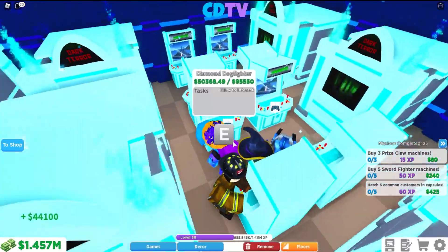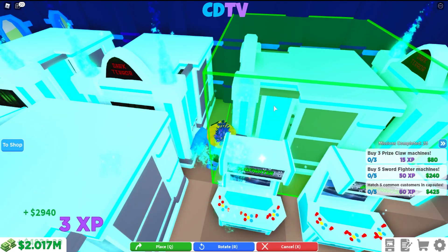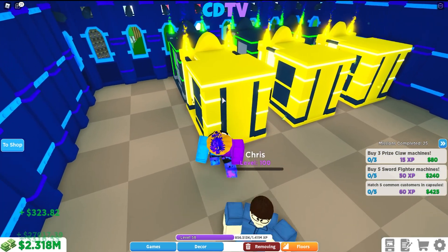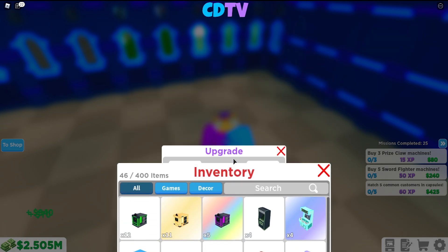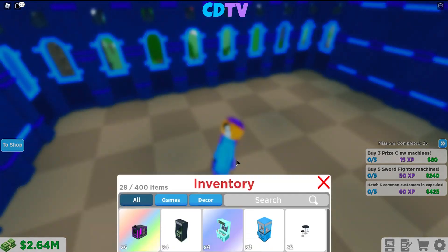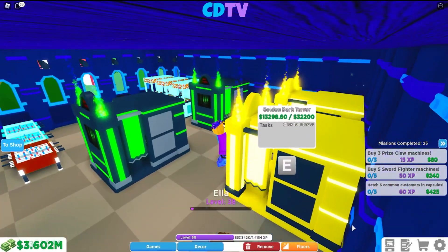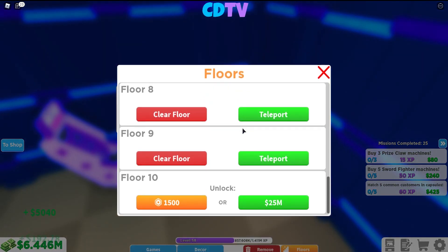Let's head back to my arcade and see if there's anything I can consolidate to make more money. Let's remove these dog fighters and place the diamond — boom! Technically just one more spot. I still have some up here I can consolidate. We just made another rainbow — we just need four more. Then we need another gold. I need eight more golds. Let's check the other floors — only got four, so still not enough.